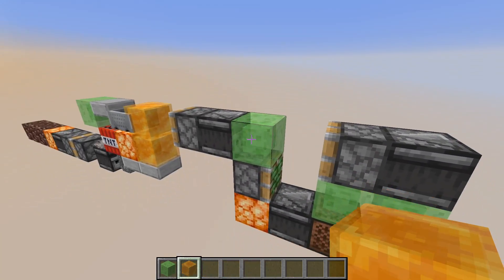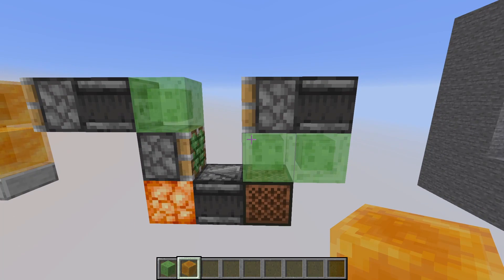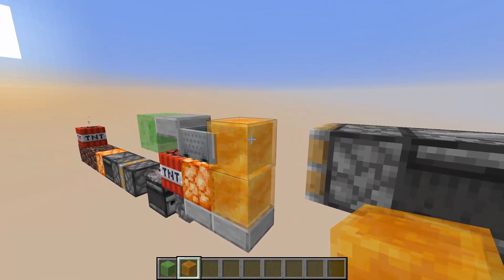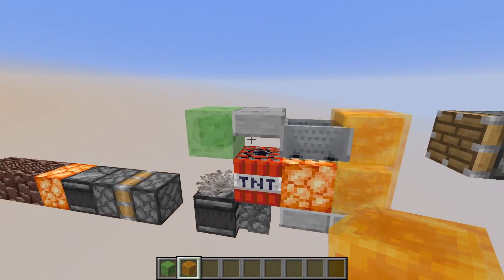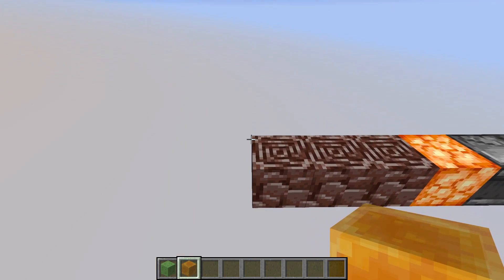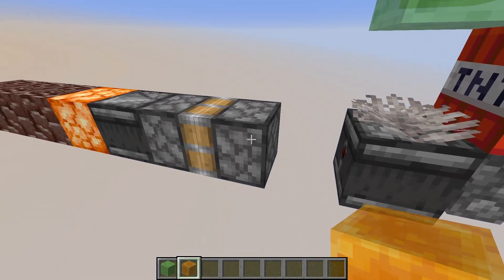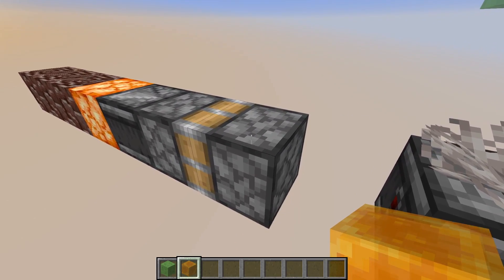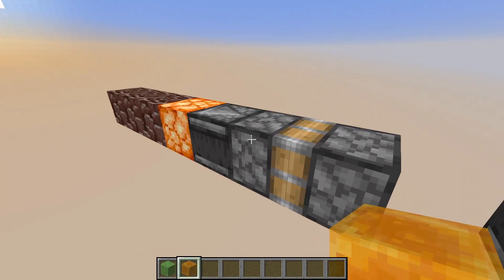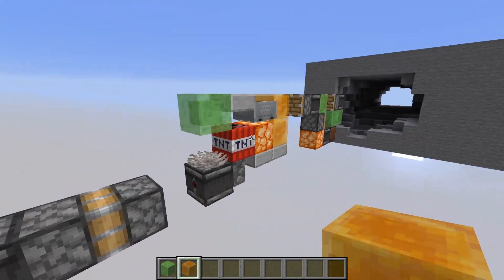The way this works is my single-step engine — I have a different video explaining how it works — but basically you click this, it moves one step. This pokes the TNT duper, the TNT duper shoots the TNT, which lands on the ancient debris, which will not explode. And at the same time, this observer makes this piston poke this whole contraption forward. This is a sticky piston; this observer makes the sticky piston pull this piston back, so we can keep everything nice and compact.